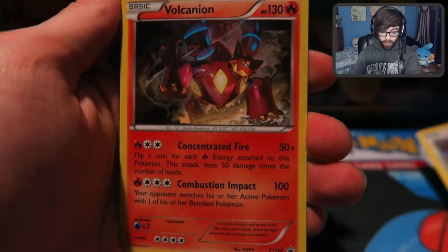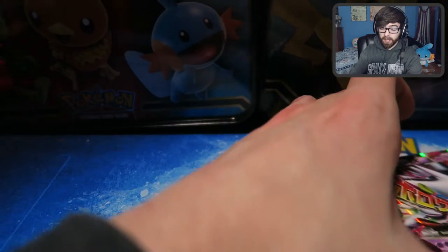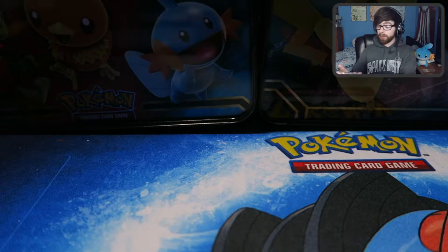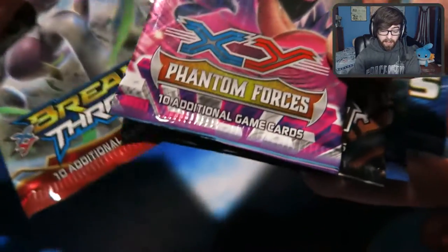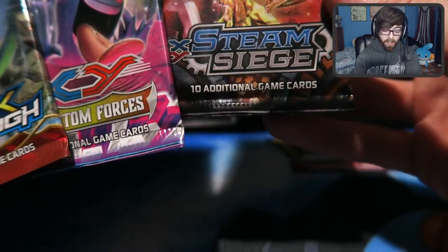Let's go ahead and get into these packs. And one more time, here are the three promo cards that came in this. I really like this Mega Gengar — I'll have to get some sleeves for him. I don't have any sleeves on hand, but I'm opening more stuff, so I'll definitely have more sleeves coming up soon. I don't even know what order to open these in — I don't remember what order they came out. I know Evolutions is the most recent. Steam Siege, I think. I think Phantom Forces came out first — if not, I'm so sorry. We're going to start with that though.